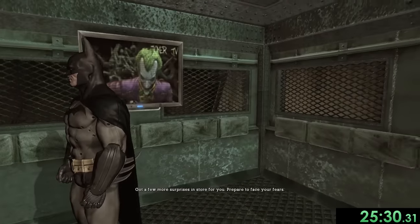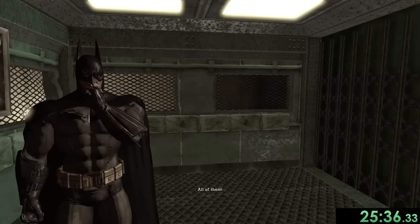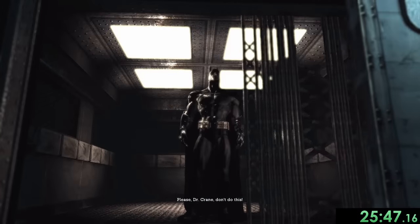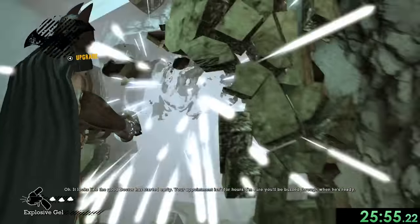We can hear from Joker that it's time to face our fears, meaning we're now going up against Scarecrow — which is also why Batman is coughing at this point. The Scarecrow sections are probably my favorite part of this entire game. First though, we have to watch some people die in a cutscene, which we skip.